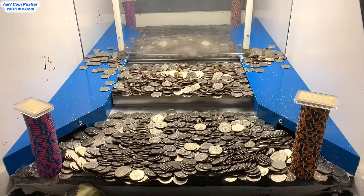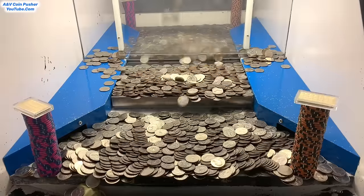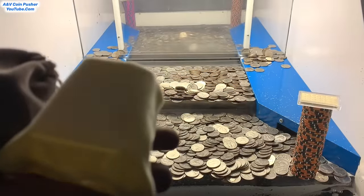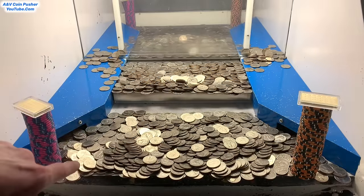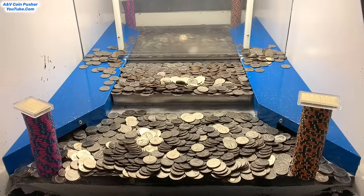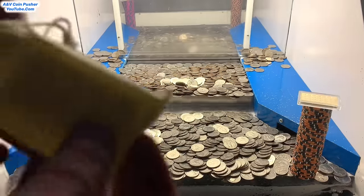I saw that tower on the right-hand side move forward tremendously right there — we got a boatload of quarters. Let's collect some quarters and get right back to pushing. I'd like to go ahead and open up both of these mystery bags. I called them back here and they counted that yellow mystery bag that was stuck in there as a win — I think it was interfering with that tower on the left-hand side, like keeping it from moving. They counted it as a win. Let's go ahead and open these up. I think there's a bunch of gold in the yellow one — yep, there it is, we got like four more ounces of gold. Not bad at all.